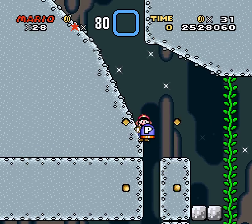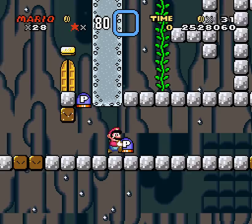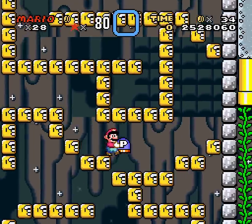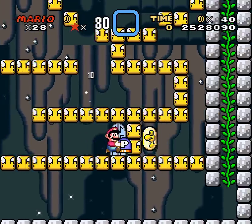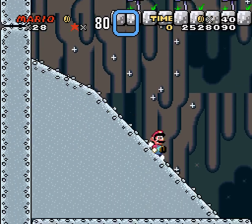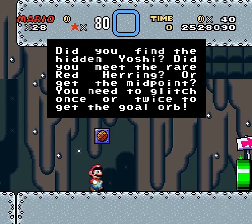Now that I'm already big, that means I can get down there with two P-switches and have a better chance at looking around inside a wonderful maze. Oh hey, look at that — little blue door here to say hello. Little blue door, I don't know what you are for. Hey, text box. How's it going? Did you find a hint? Yes, I did. Did you meet the rare red herring? No. Aha! Midpoint is important.